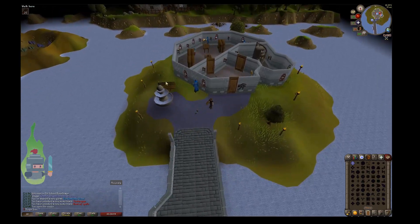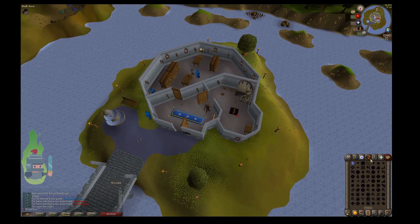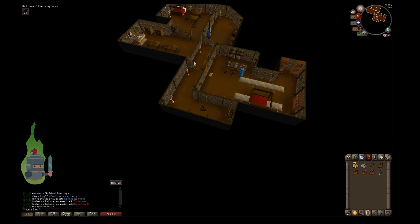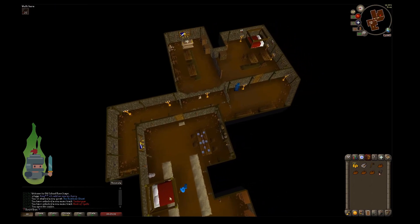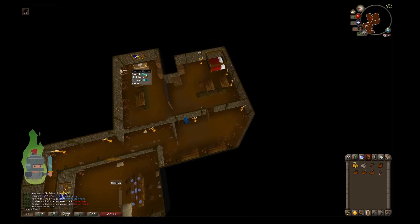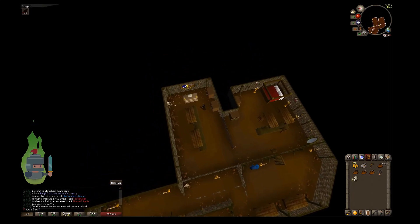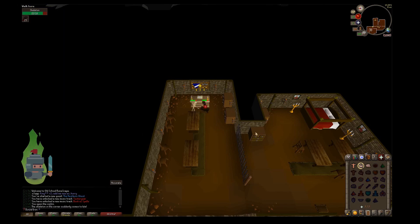Once you get to the Wizard's Tower, head inside and instead of heading up the staircase, go down the ladder into the basement. In there you will see Sedrador — he's the wizard in the room on his own with a double bed, not the one in the corridor; that's for the Rune Mysteries quest, which I've done a guide for. Now click on the altar and as soon as you click it, the skeleton will animate and start attacking you — it's a level 13. I put my extra strength on and tried to go toe to toe with him, and I had a little bit of food, so I was feeling brave.